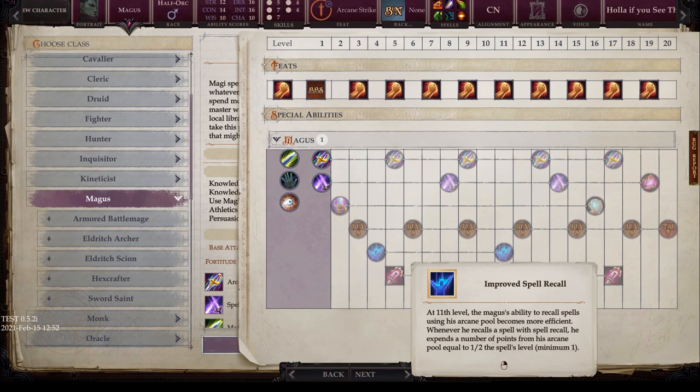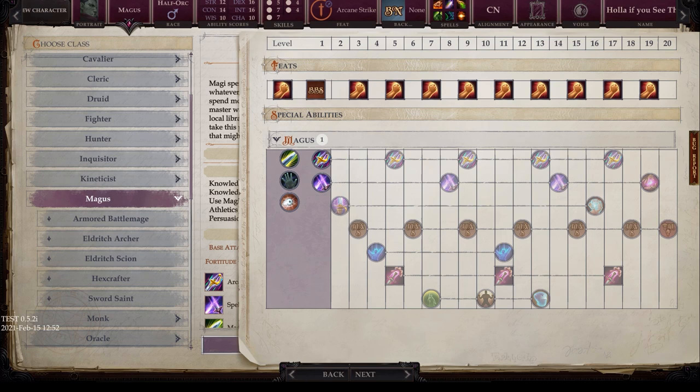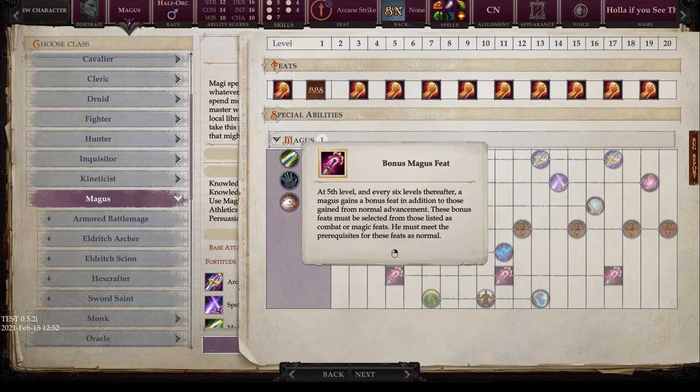At level 11, you get Improved Spell Recall. The Magus expends only half the spell level in Arcane Pool points (minimum 1) — potentially 50% more efficient. At level 5 and every six levels thereafter (5, 11, and 17), the Magus gains a bonus feat in addition to normal advancement. These bonus feats must be selected from combat or magic feats, and prerequisites must be met as normal.